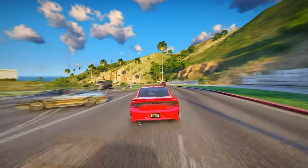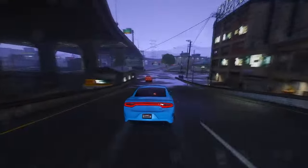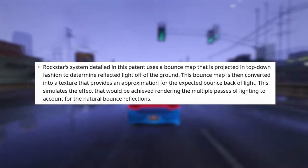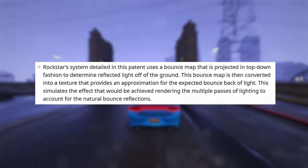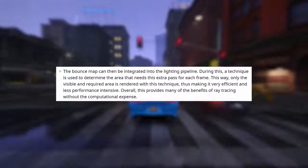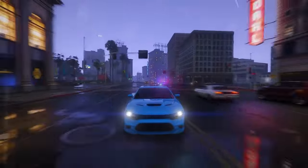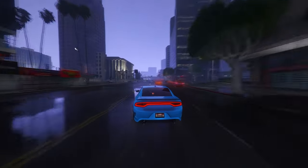Global Illumination is a graphics rendering technique that models how light is bounced off of surfaces onto other surfaces — indirect light — rather than being limited to just the light that hits a surface directly from a light source. Rockstar's system detailed in this patent uses a bounce map that is projected in a top-down fashion to determine reflected light off of the ground. This bounce map is then converted into a texture that provides an approximation for the expected bounce back of light, simulating the effect of rendering multiple passes of lighting to account for natural bounce reflections. The bounce map can then be integrated into the lighting pipeline, and only the visible and required area is rendered with this technique, making it very efficient and less performance-intensive. Overall, this provides many of the benefits of ray tracing without the computational expense.